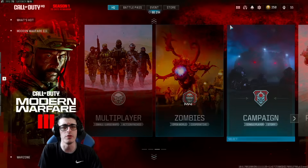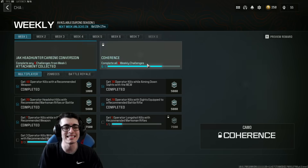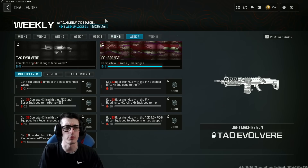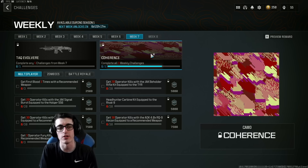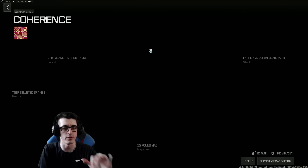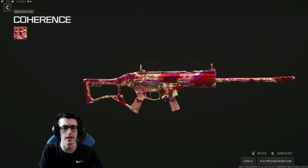For the new set of weekly challenges, we got the addition of Week 7. The timer was bugged last week, but it now actually reflects that there is a Week 7 and a Week 8 as part of Season One. By completing all eight weekly challenges, starting next week you can get the Coherent universal camo — it's not animated, not the prettiest looking camo, but it's something for putting in effort every week.